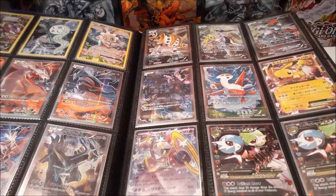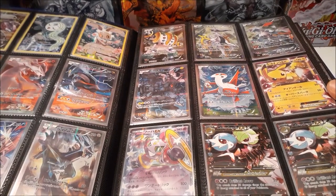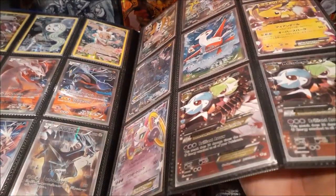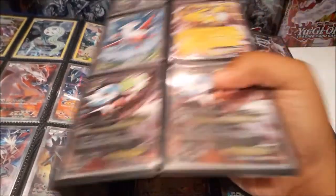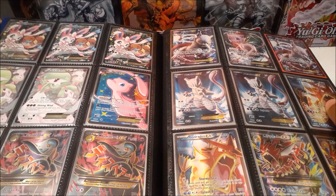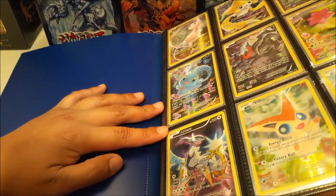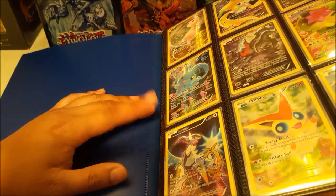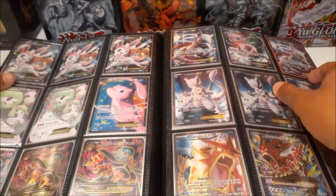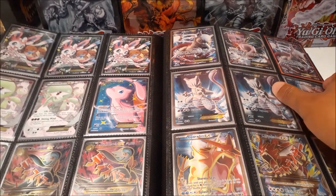Of course we have Pikachu and Hoopa, and then we're moving on to full arts. We have the Mega Gardevoir EX full art here. I thought these were from Shining Legends but I already got that wrong — these are from the Generations set. Shining Legends came the year after, then Dragon's Majesty. So my apologies for the mix-up.